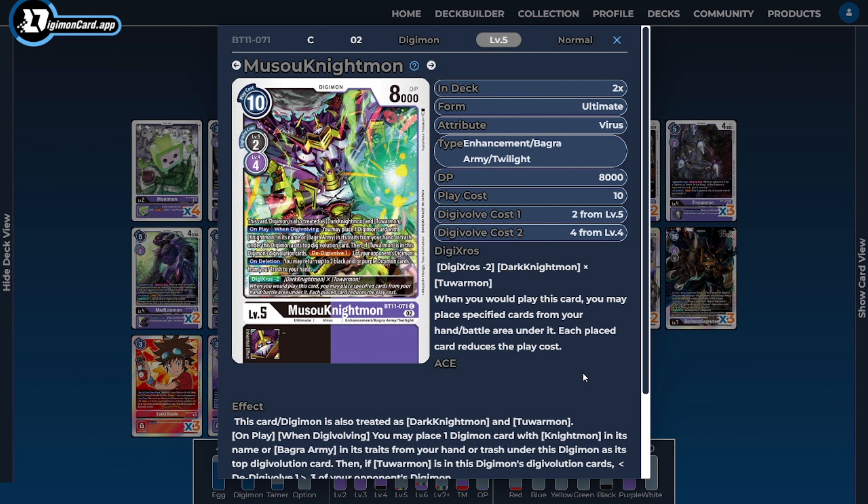As far as level 5s go, I'm only going to be running two copies of Musou Nightmon. Musou Nightmon is treated as a Dark Knightmon and Tawarmon, so we can use it with specific synergies. He has a nice Digicross ability as an alternative way to play him, but we're mainly looking to utilize him when Digivolving up our chain — his on-play ability also triggers when we Digivolve into him, letting us add to this Digimon's Digivolution sources. If there's a Tawarmon in his inheritable abilities, we de-Digivolve one of up to three of the opponent's Digimon to slow them down. He also has a nice on-delete ability for recursion, grabbing back two black or purple Digimon from our trash into hand.